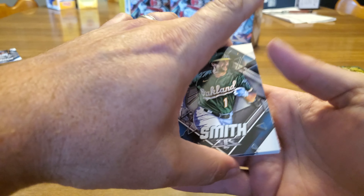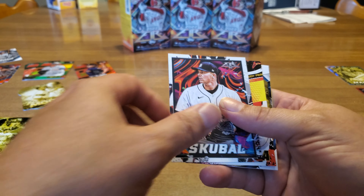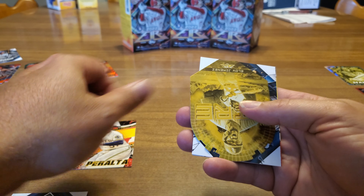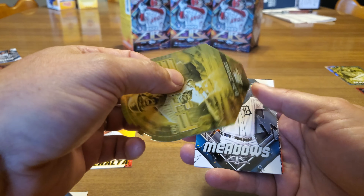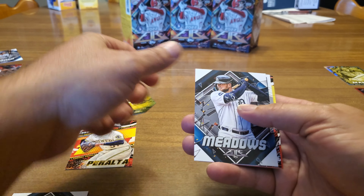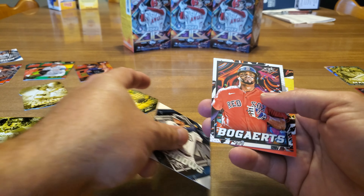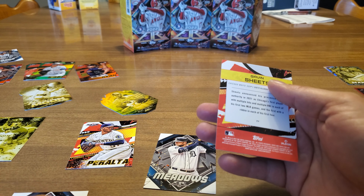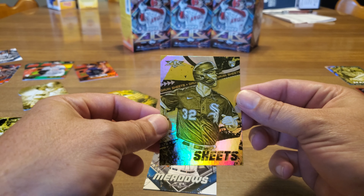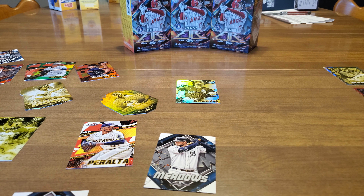Down to the last pack. We got Smith. Skubal. Peralta, Eloy Jimenez — on fire. Do we already have that one? Maybe not. Austin Meadows. Xander Bogaerts and Gavin Sheets to finish it off. There you go, folks — what do you think?